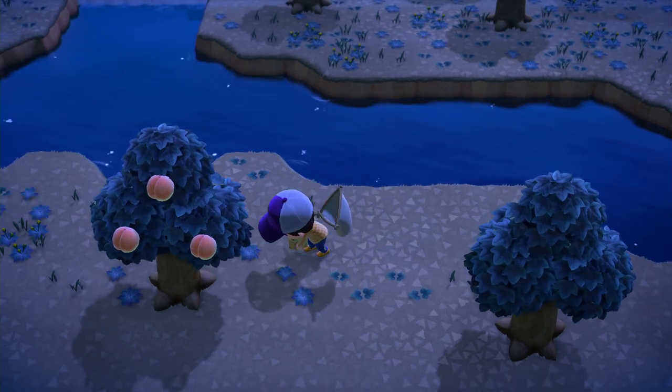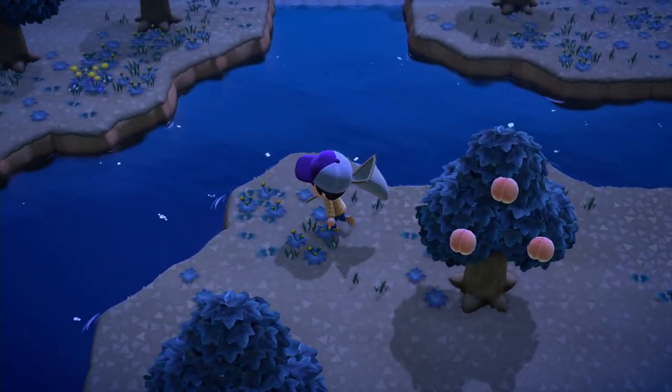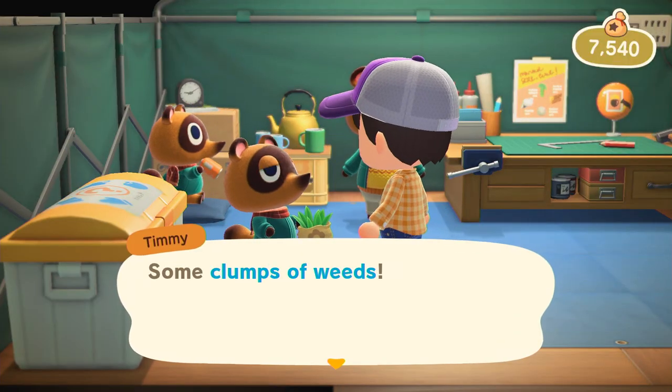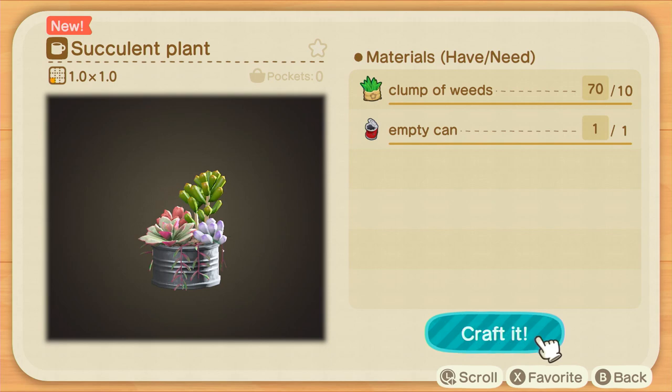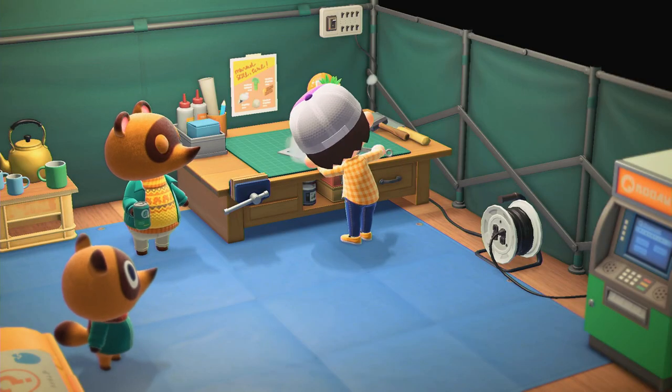Next up, you should pull all your weeds. This may seem a bit tedious, but pulling weeds has a few advantages. First, you can sell your weeds to Timmy. Second, pulling and selling weeds can get you some Nook Miles. And third, there are some DIY recipes that require weeds, so it's good to have a few on hand just in case.